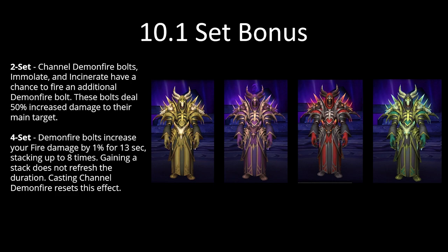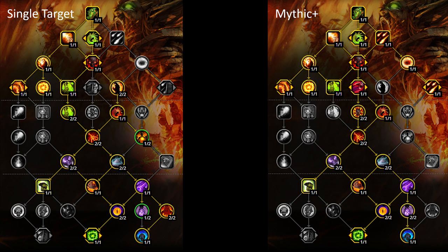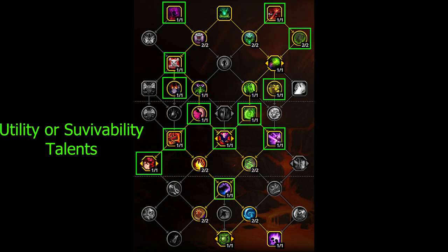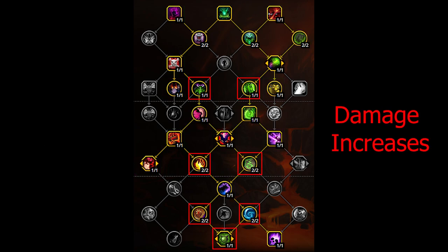Using Channel Demon Fire on cooldown is generally a good idea, but if you're setting up for a damage burst phase you might want to cast it just before that phase. Looking at talent trees using the recommended builds from Wowhead for single target and Mythic Plus, there are only a few points that differ. The class side of the tree remains the same in both builds. Many talents are utility based so you can switch some around, but there are a few damage boosting talents you'll probably want to keep.